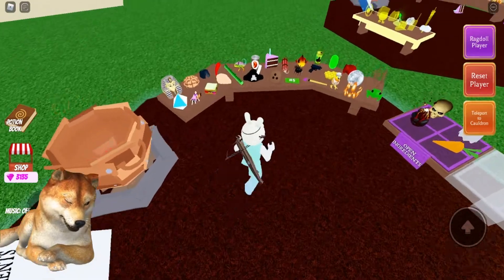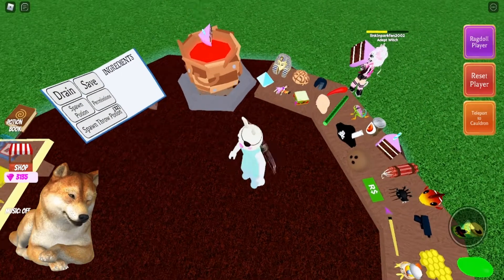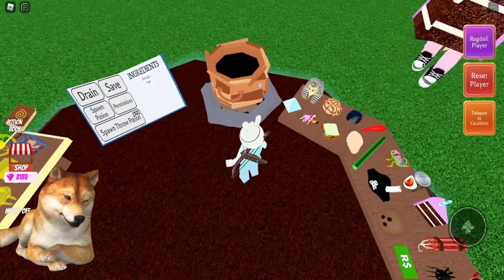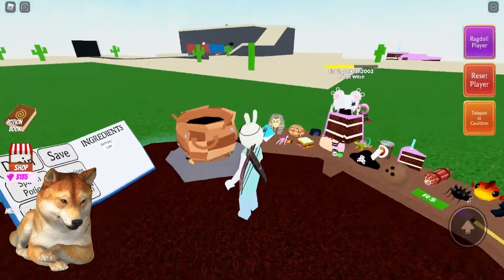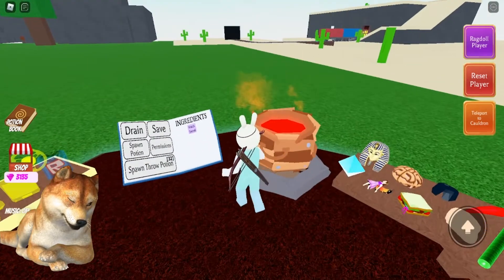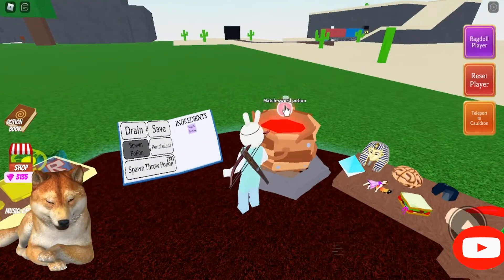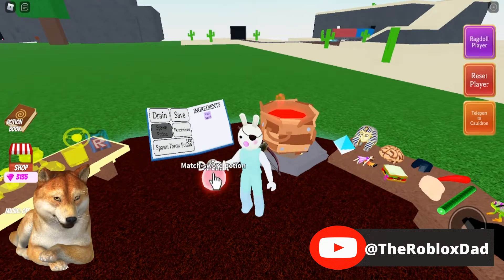Now let's try the Match Sword. I'm going to put in the cake and the chili pepper. We're going to spawn that and drink it down. That's going to give us the Match Sword.